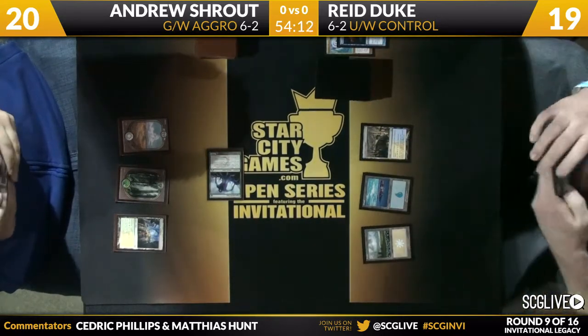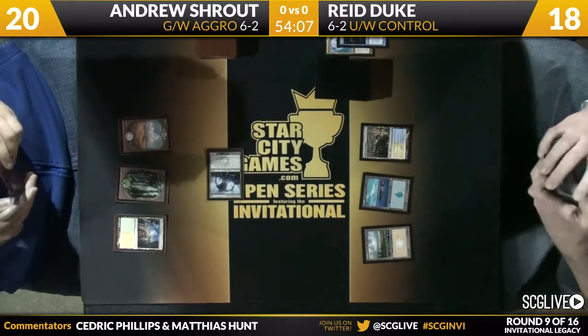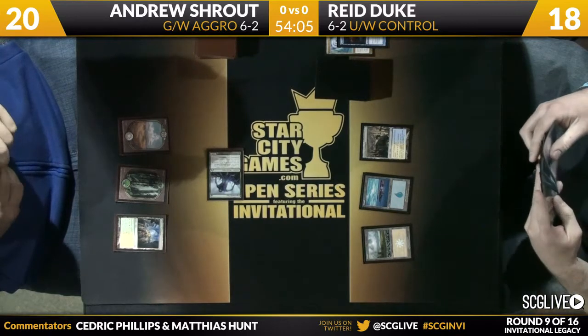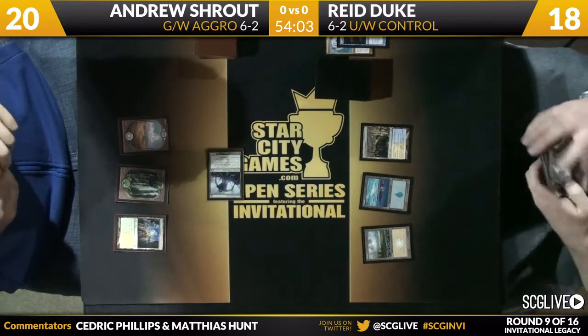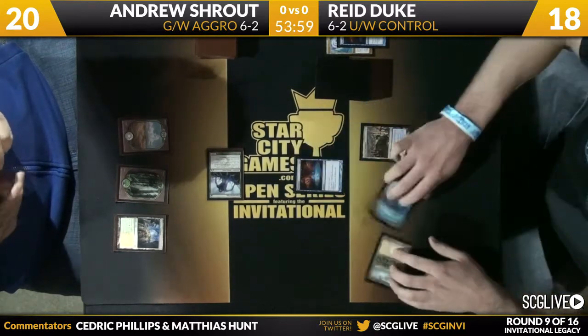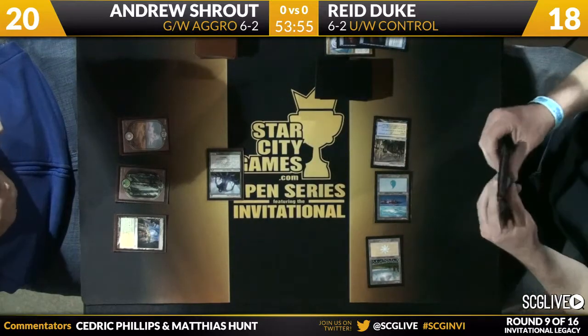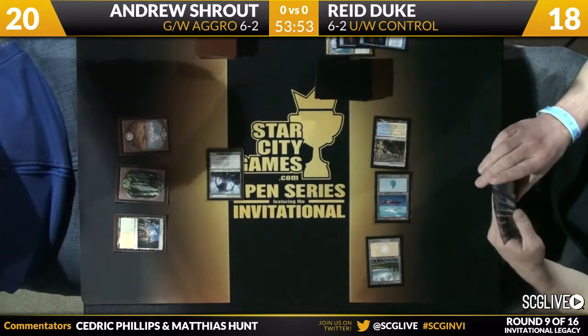Right now all Shrout has is a one-on-one Experiment One, but I wouldn't be surprised to see some end-of-turn action in the next turn. The players are a little slow out of the gates this game because of mulligans. Reed was on five cards, Andrew was on six. Reed has a Divination, so both players are now getting up to speed on their decks, but really the early game has just been lands, which you have to think favors Reed Duke.